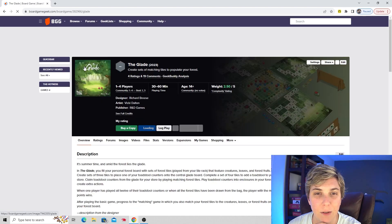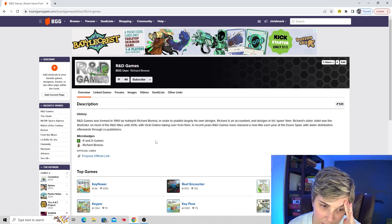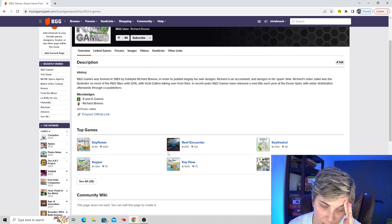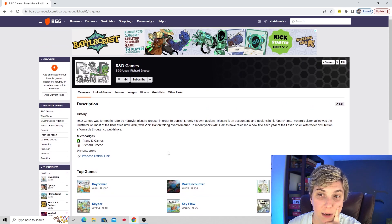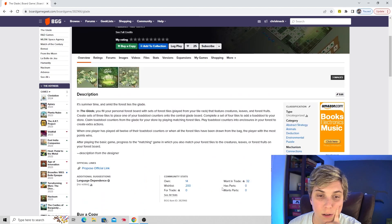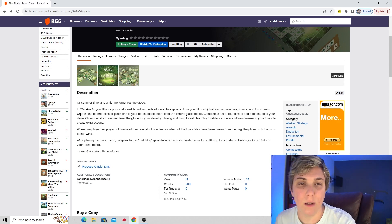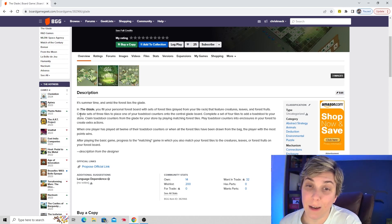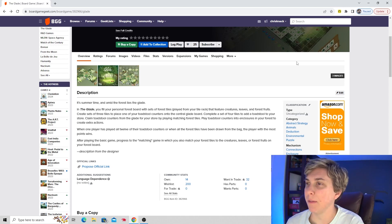It's called The Glade, published by R&D Games. These are nice little trays — probably cardboard — to put your tiles on. You create sets of three tiles to place one of your toadstool counters on the central glade board. This just looks inviting, interesting, and puzzly. Definitely one that we need to try.